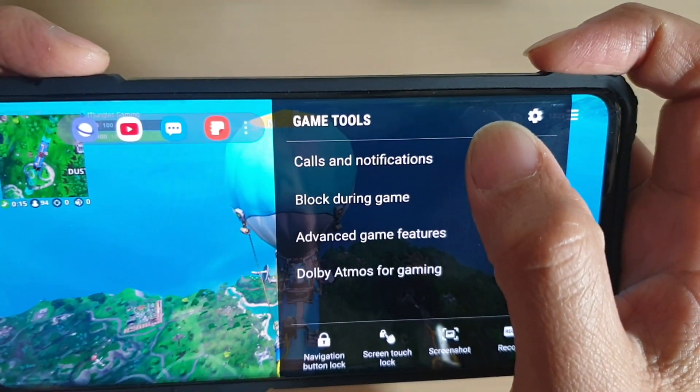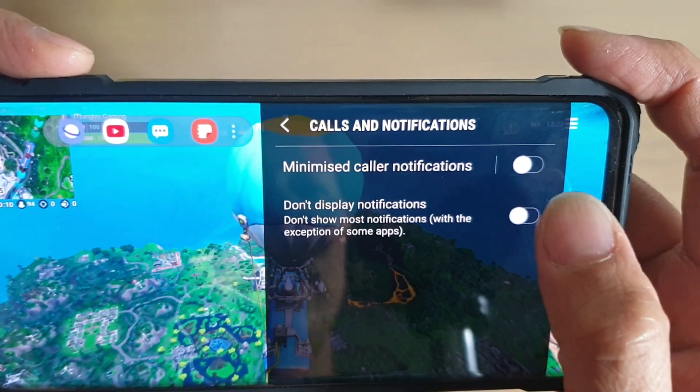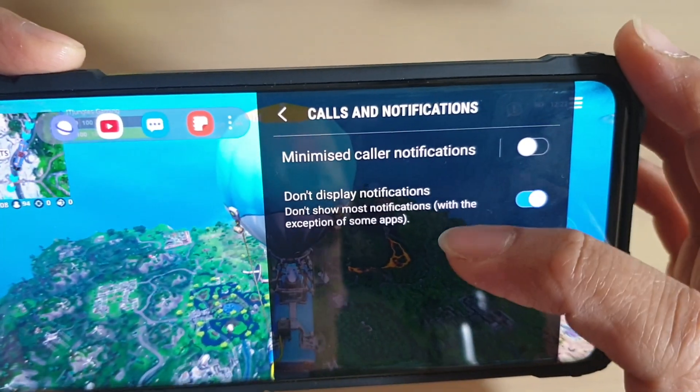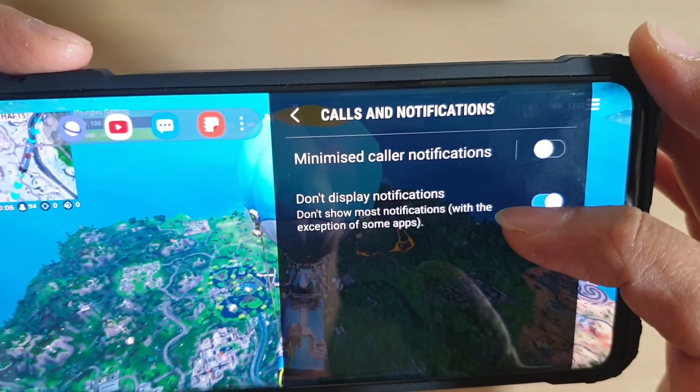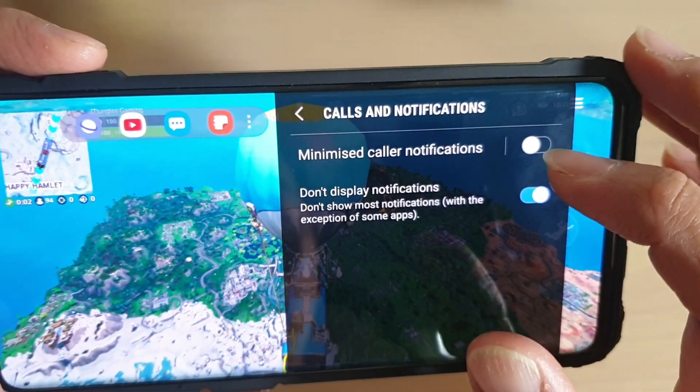Tap on 'Calls and Notifications,' then tap on the 'Don't Display Notifications' switch to turn it on or off. You can see it says 'don't show most notifications,' with the exception of some apps, so you can set exceptions for certain apps.